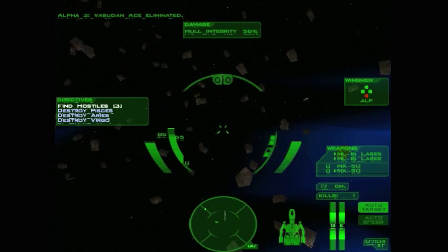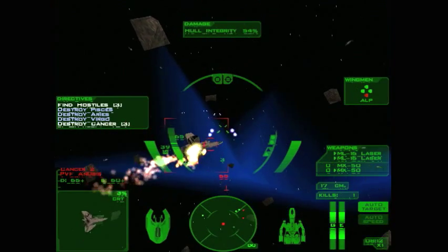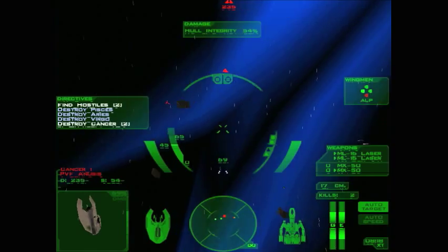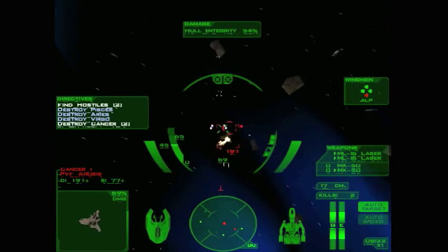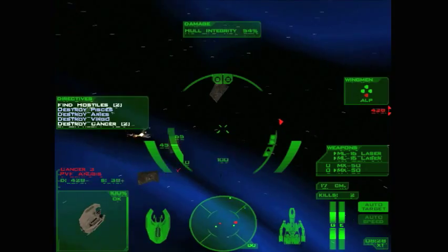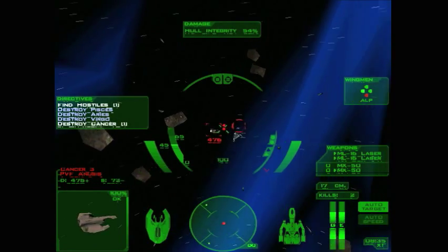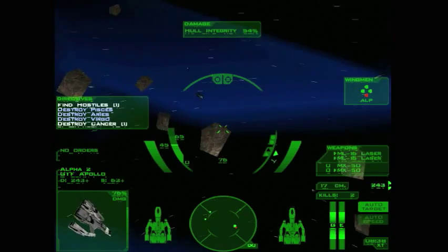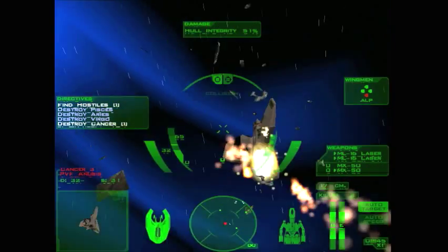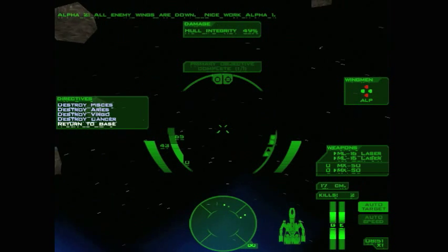So now we just need to finish up with this final wing of fighters. See, I can take down ships, no problem. I just wanted to prove to the BCS universe that I still got it — well, not as much as in other games. Okay, that one's being taken care of, let's focus on this one. And that one seems further away — is there only one left? Yeah, it looks like there's only one left. All enemy wings are down. Nice work, Alpha One. Good job, team. And we are successful.